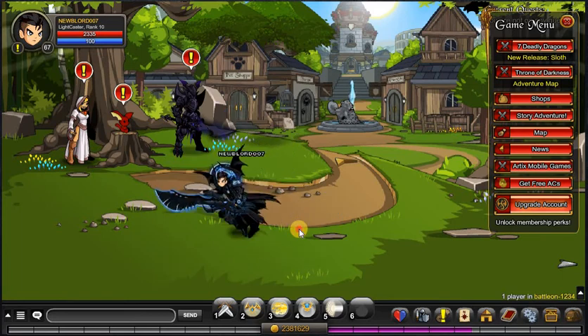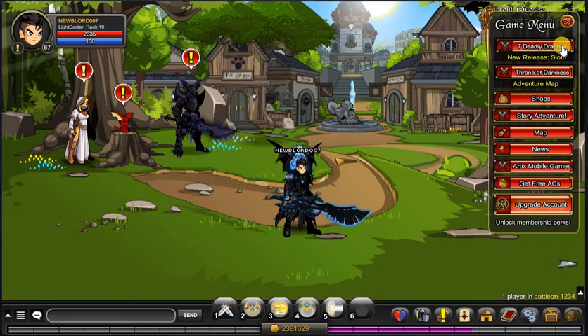Hey guys, little weasel here back again with another video. This time I want to show you guys how you can get the new Plague Night set, which is from the new event — the Seven Deadly Dragons: the Sloth event. In order to get this new set, you want to do slash join sloth.